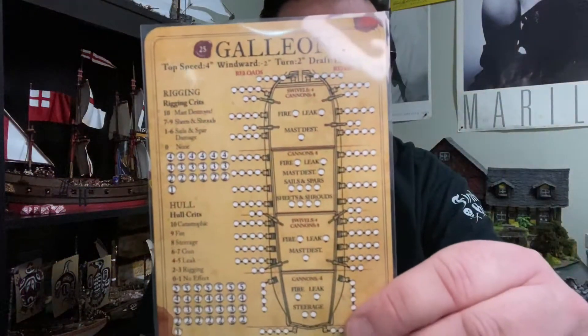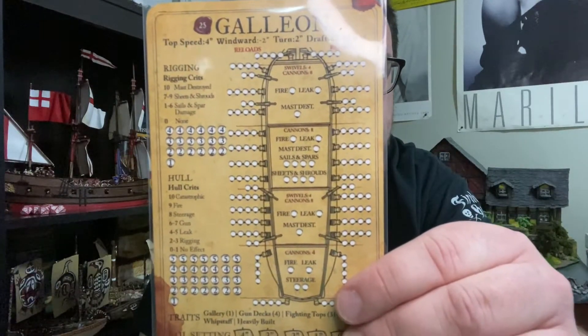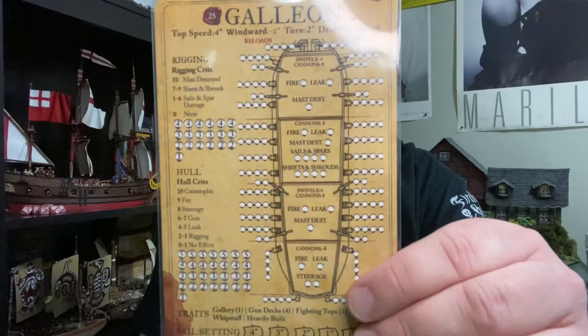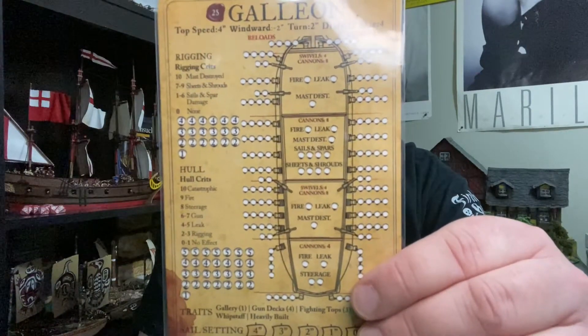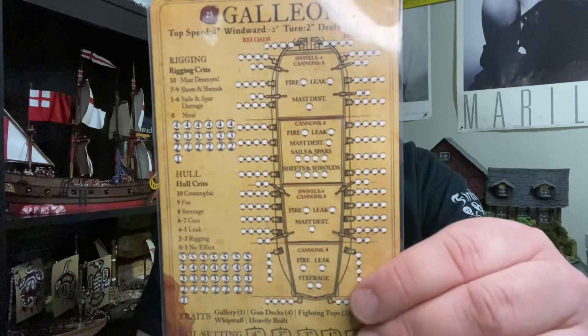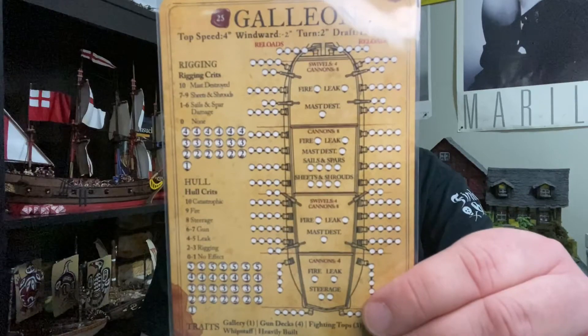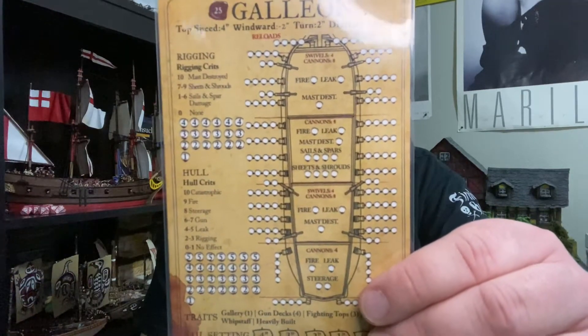I'm going to show you a little pre-game warm-up here. I'm familiar with the Galleon - here it is, it's a card. It's got a total of 28 guns. In this match, all 28 guns are medium guns. It's a 600-point match, which I needed to pay for all those cannons and have a large crew on these ships.